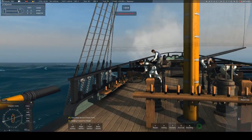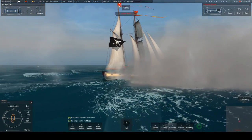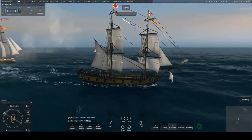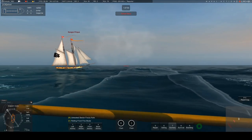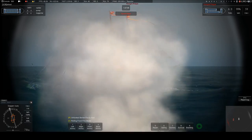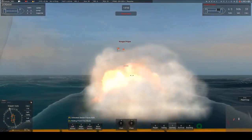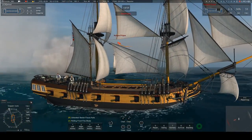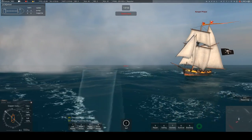I'll swing round so I can get some chain onto them. There are a couple of ways to slow them down. One is, you can ram them — that'll slow them down a lot, though probably not a smart thing to do. The other thing you can do is shoot the sails out. Chain is basically two balls held together by a strap of metal, and the whole purpose of chain is to turn your opponent's sails into a teabag so they can't catch the wind.